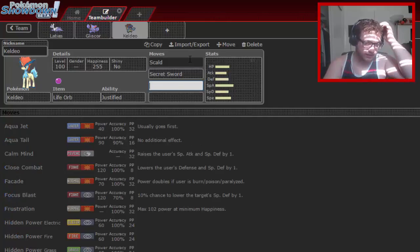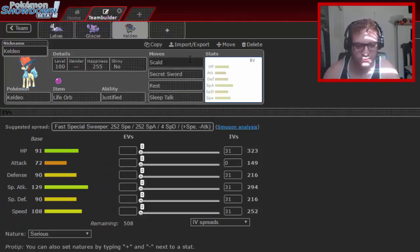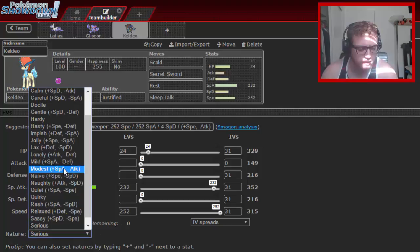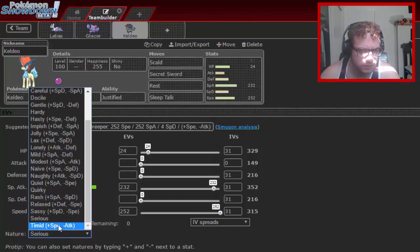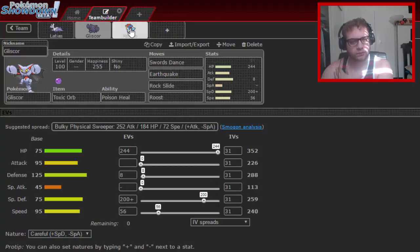We're using Keldeo because it resists Dark and Ice, which is exactly what we need. We're not running a Life Orb or Sleep Talk set in the usual sense — we're running a Rest + Sleep Talk variant so we can keep Keldeo around longer and still catch opponents off guard late game. If Weavile Knocks Off your item, you can just Rest and Sleep Talk through it. The EV spread is 24 HP with a Timid nature.